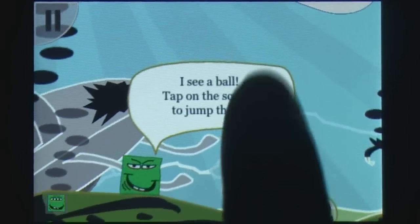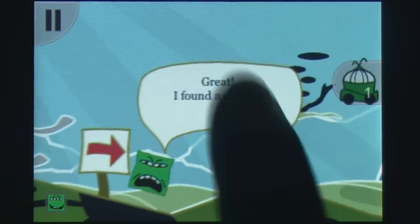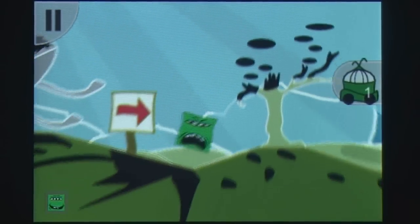Seeing as how SpongeDude does not have any limbs, he cannot move or walk on his own accord. You'll need to collect and use various objects that will move, lift, or blast SpongeDude through each level. You can jump by tapping on the screen, but unless you have a small incline in front of you, jumping won't do much.